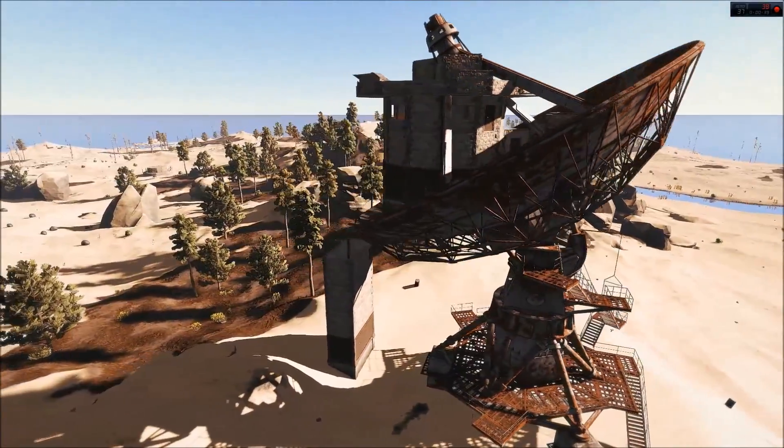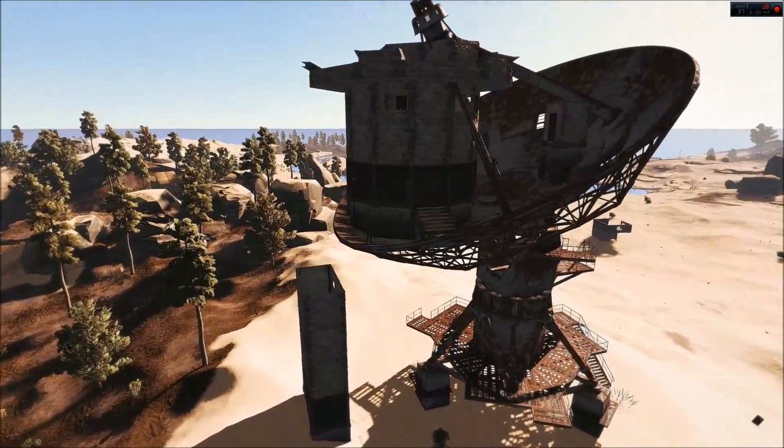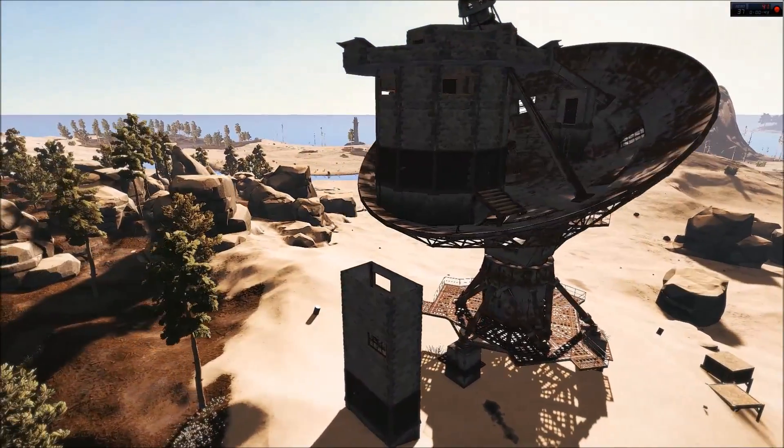In terms of the front of the base, absolutely it can be hit with rockets — any base in Rust can — and that's something you're going to have to just be aware of as part of the game.